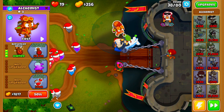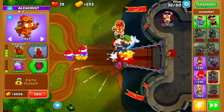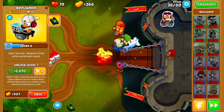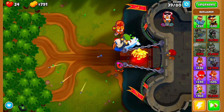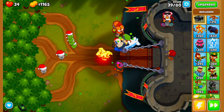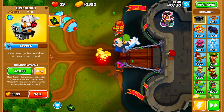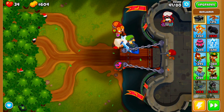The next thing we need to do is save up for Stronger Acid and then Perishing Potions. Once we get our Perishing Potions, we need to save up the rest of our money in order to upgrade Benjamin to level 7 on round 40. We can go ahead and speed through these rounds — there's nothing else we really need to do right now. Let's go ahead and upgrade Benjamin to level 7, and now we should be able to deal with the Moab Bloon right before it leaves.